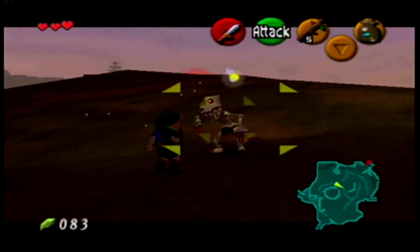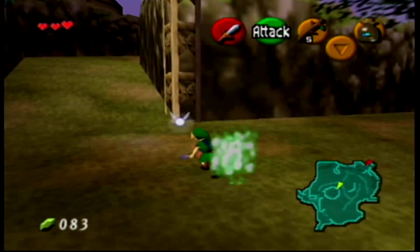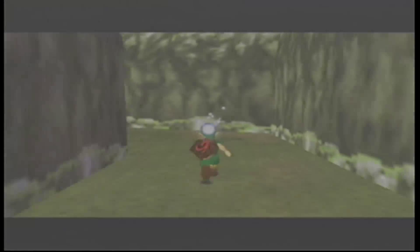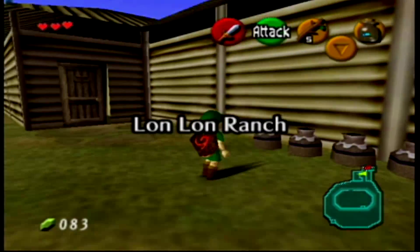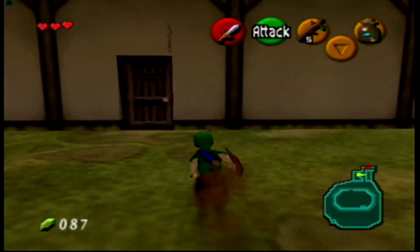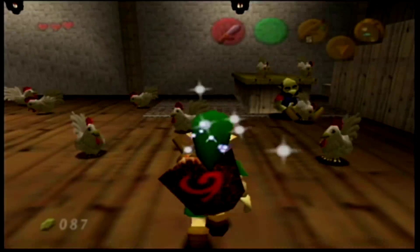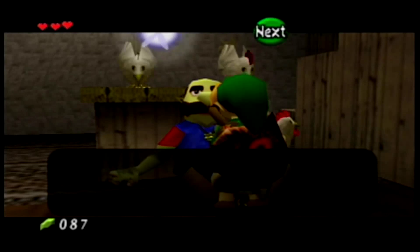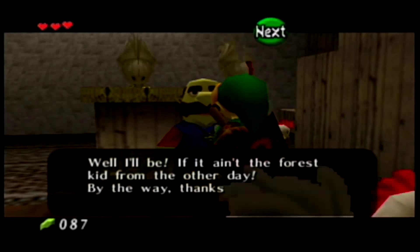We'll go ahead and wait here — we're here for the bottle, and then we'll be going to the castle gate to farm our 200 rupees. We can get easily 40 rupees off one jump. I believe that's the best spot to farm rupees as a kid — it's very quick to respawn them. All you have to do is go into the market and then come right back out, just change the screen.